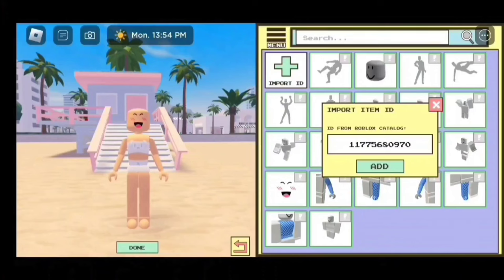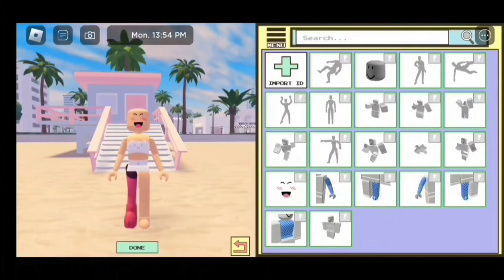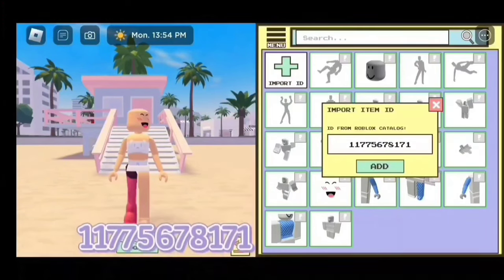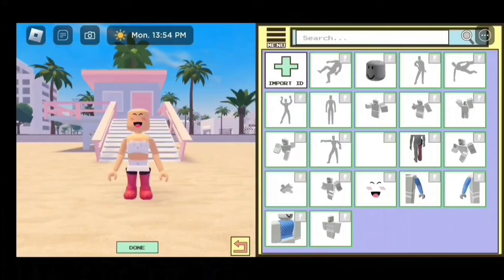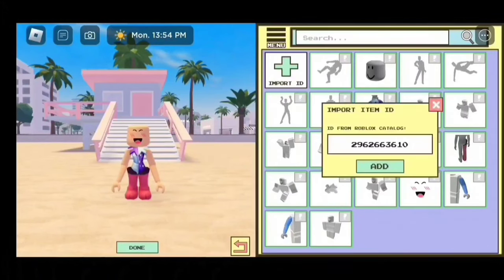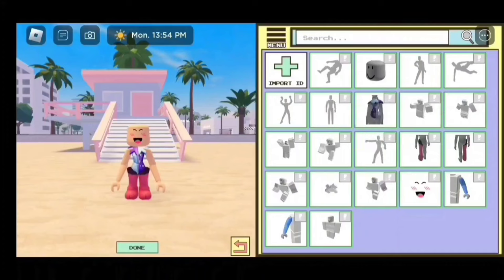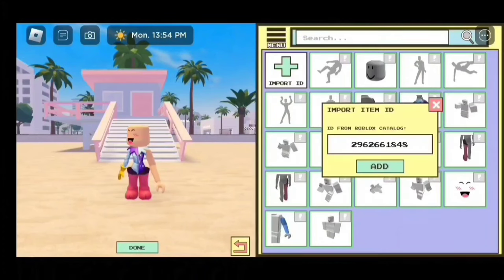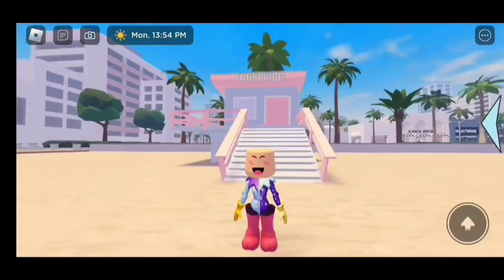For the first leg, the code is 117-756-80970. For the next leg, the code is 1177-567-8171. And that's how it should look — I'm super tiny now! For the torso, the code is 296-266-5090. For the first arm, the code is 296-266-3610. For the next arm, the code is 296-266-1848. We are finished with the body.